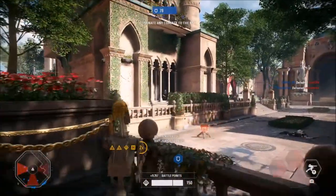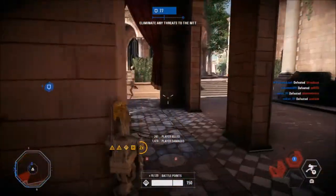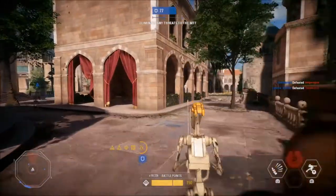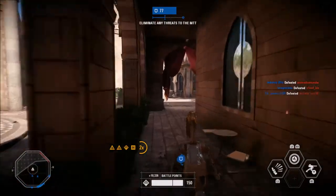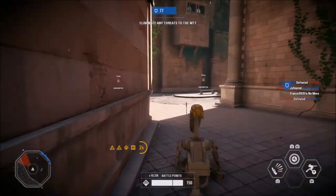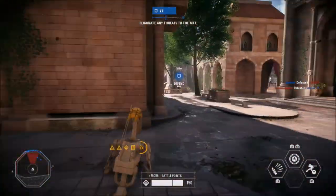The next card I use is the Improved Blaster Turret, which gives my officer's turret more health and a shorter recharge time. When the turret is placed in the right position it can be super effective for holding off the opposing team. Sometimes I'll swap this for the Resourceful star card, which gives your abilities a shorter recharge time — there's nothing worse than being close to death and not being able to heal yourself because your abilities didn't recharge fast enough.